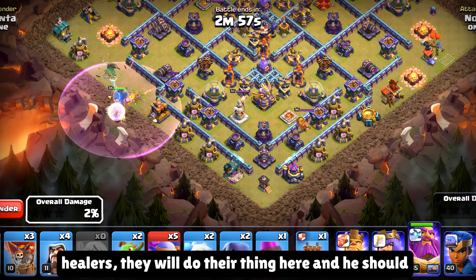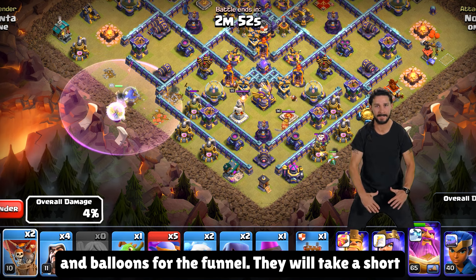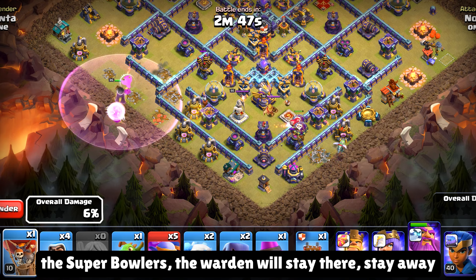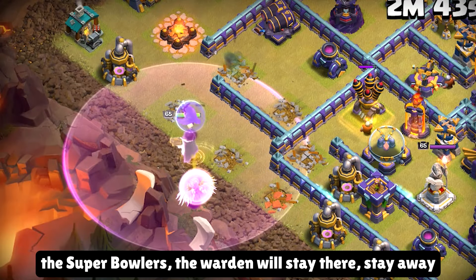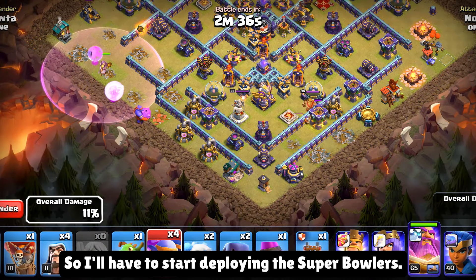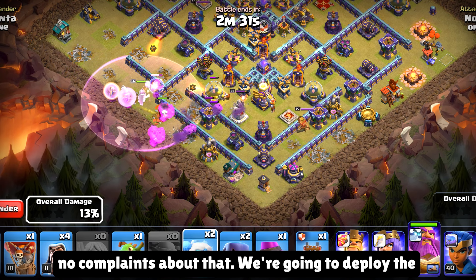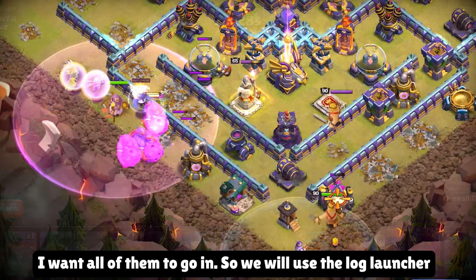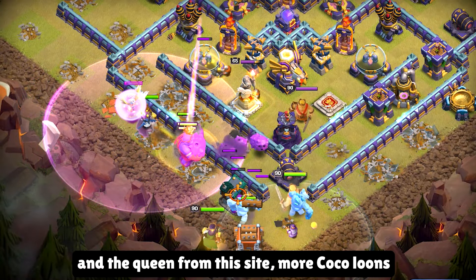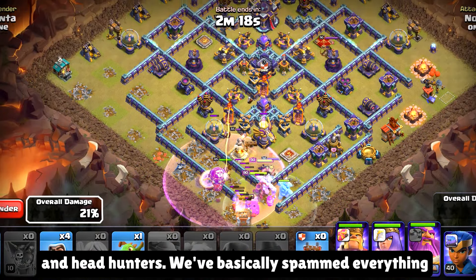They will do their thing here and he should be fine. We're gonna deploy the baby dragon and balloons for the funnel — they'll take a short while but should do a good job. We're gonna wait for a bit before deploying the super bowlers. The warden will stay there, stay away from the damage — I think he's going away too far, so I'll have to start deploying the super bowlers. They look like Teenage Mutant Ninja Turtles and I have no complaints about that. We're gonna deploy the king from this side and more supporting troops. I want all of them to go in, so we'll use the log launcher and the queen from this side. More coco loons and headhunters. We've basically spammed everything, and now we'll wait.